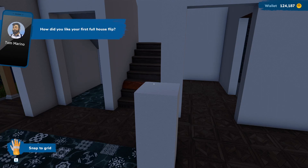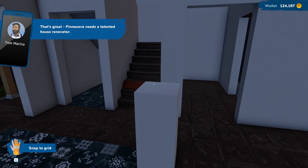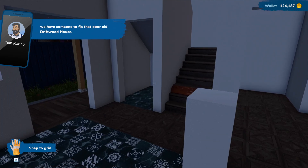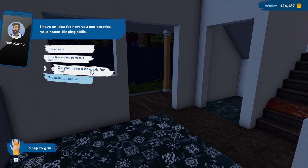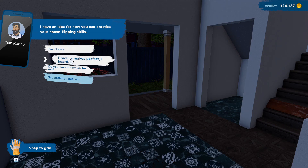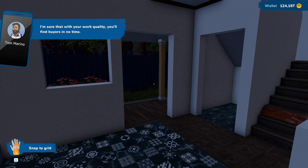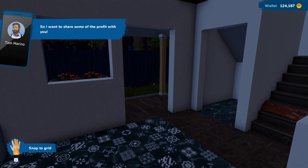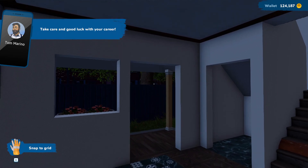An NPC congratulates us on the first full house flip. They mention that when the town council members finally come to their senses there'll be someone to fix the old Driftwood House, but in the meantime there's a way to practice house flipping skills - buying rundown houses, doing your magic, and putting them on sale. Because we did so well with the last house, they're sharing some of the profit - enough to buy our own house to flip if we want to.